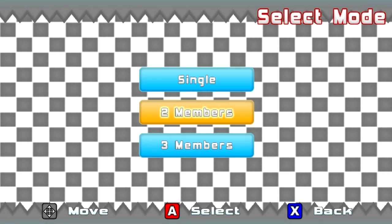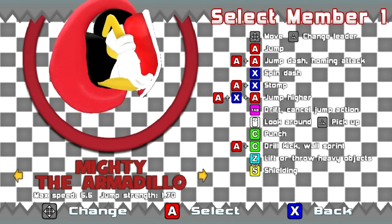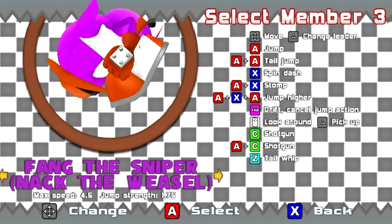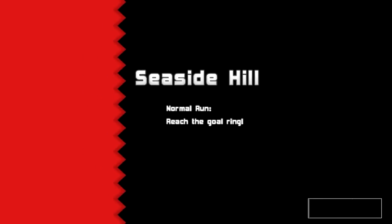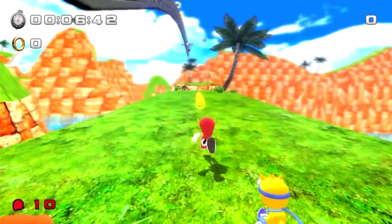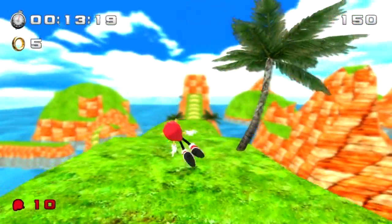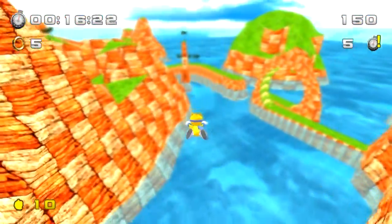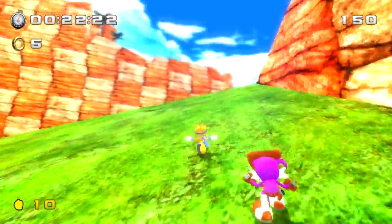I'm going to do that team I mentioned: Mighty, Ray, and Fang. These are forgotten characters — we haven't seen Mighty, Ray, or Fang in any Sonic games recently. We saw posters of them in Sonic Generations, like the wanted posters, but never playable. Mighty is basically half Knuckles, half Sonic — he goes really fast but he's very strong. Ray is one of the best flying characters because he can fly up walls, which I think is really cool.